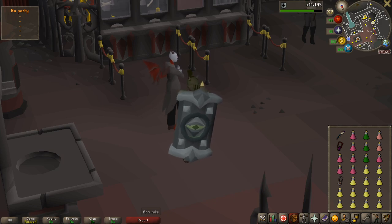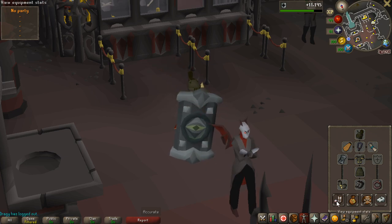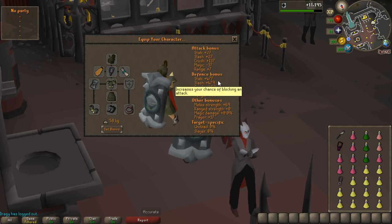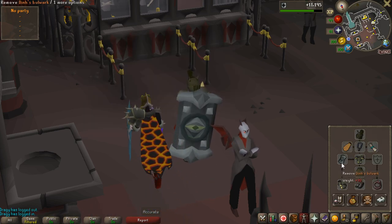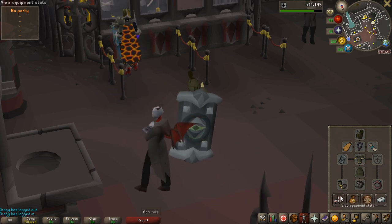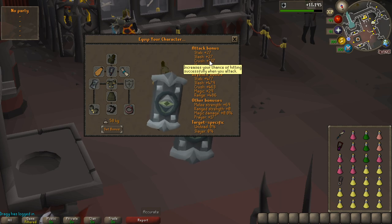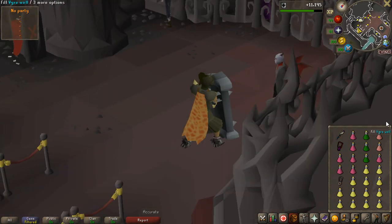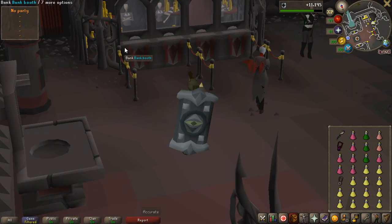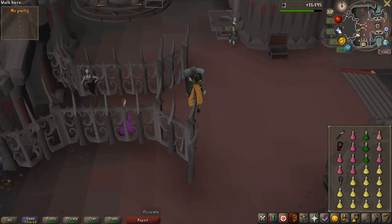My name is Alon and welcome to another Zero to Hero. This one is very exciting. I will be getting into the Nightmare of Ashihama and this is my setup for my first, maybe second and third kill just to learn the mechanics. It is full tank and the shield has a crush option — 137 crush with this gear, which is the weakness of the Nightmare. If you want to join my Discord, the link is at the top of the description.